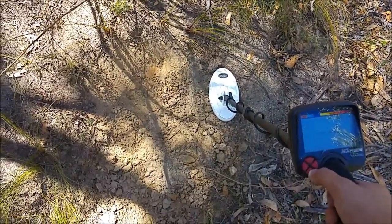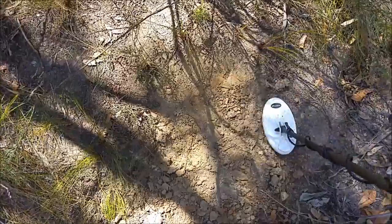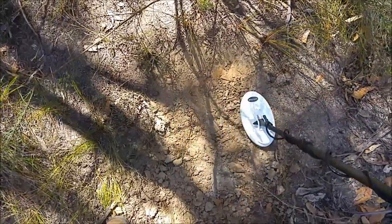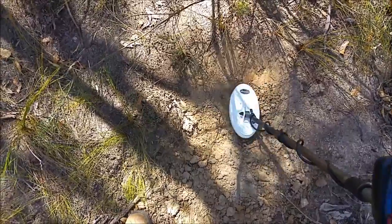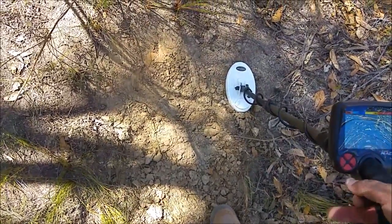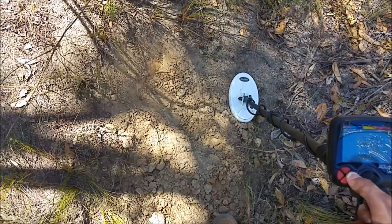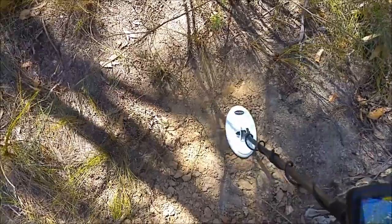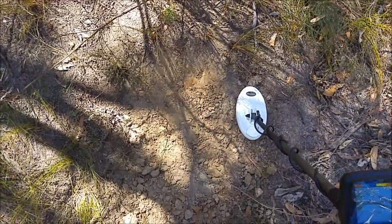Now we'll go to five — now we're getting a positive, repeatable hit. Go to six — you can see on the ground we're getting a little bit of a waver but the threshold's staying solid, and when we go over the target — you're not going to walk away from that. Now with your iSat turned up, as long as the ground will allow it, you can often turn your sensitivity up a little bit higher. So I went from 72 up to 79, and it's very loud and obvious.